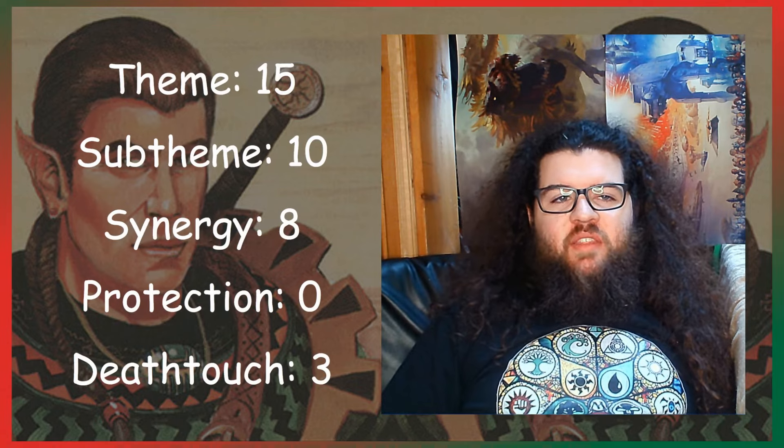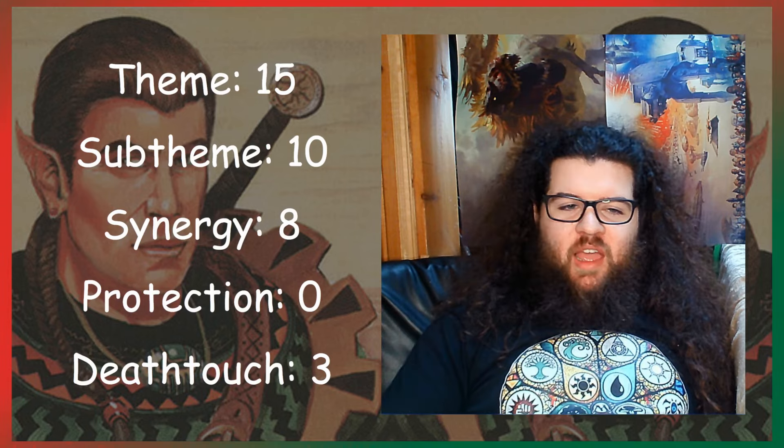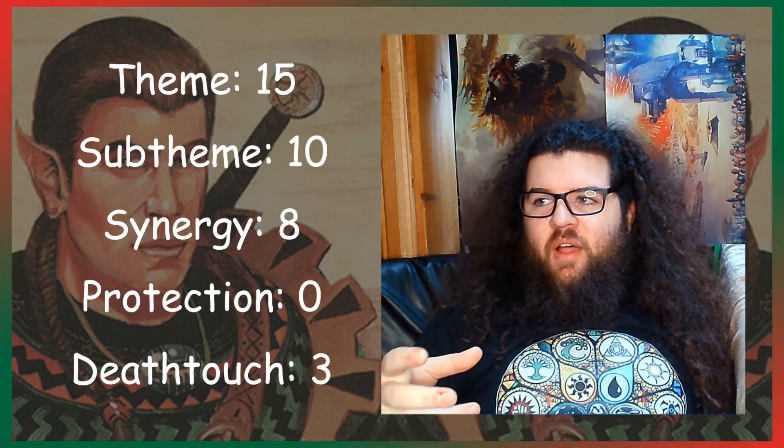For the deck breakdown, I have 15 theme cards, 10 sub-theme cards, 8 synergy cards, 0 protection cards, and 3 deathtouch cards. Deathtouch works great with Rampage because as more creatures come in and block — even with Rampage 1 — you can assign that 1 damage to all those creatures. So deathtouch works really well here.